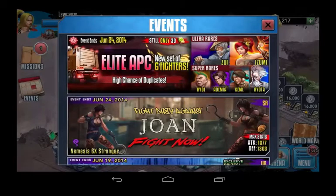Hey guys, this is Lorenzo. This week we have another epic boss, and her name is John, and she's Earth Element. The weakness to Earth Element is Shadow. I also noticed that the Elite APC just changed this week, and these are the fighters that you can get.